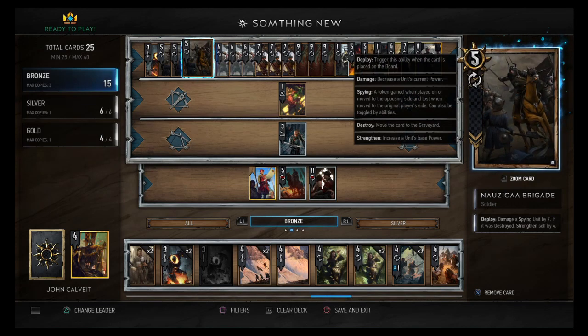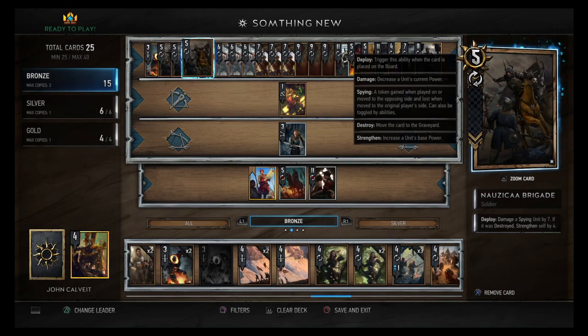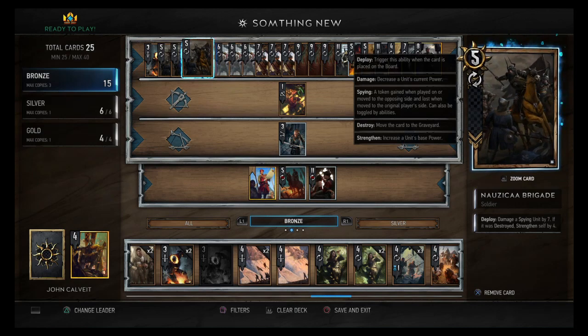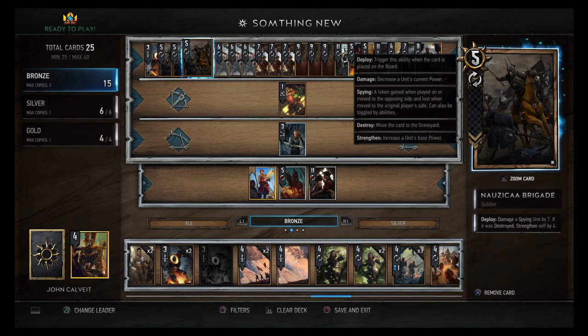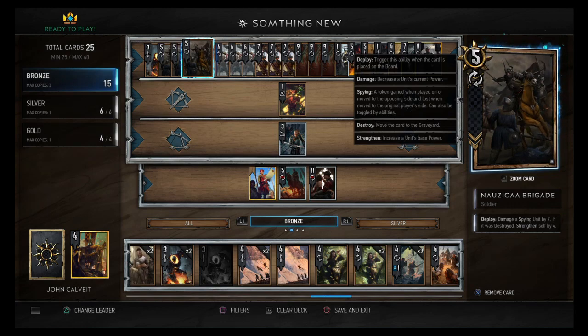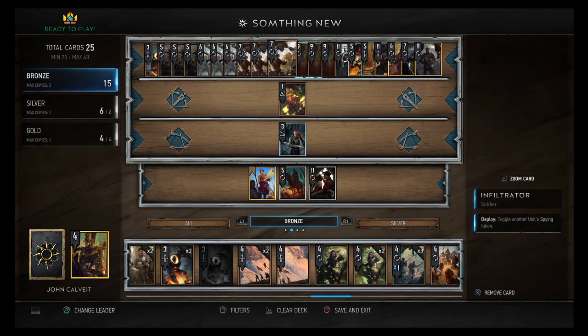We have three Nausica Brigades: damage a spying unit by seven; if it's destroyed, strengthen self by four. He's a 12-power play if you hit something that's not even killable. As long as you hit something eight power or higher he's a 12-power, and if you actually kill it — say they have seven health — then he's a 16-power bronze. He might as well be a silver at 16 power.